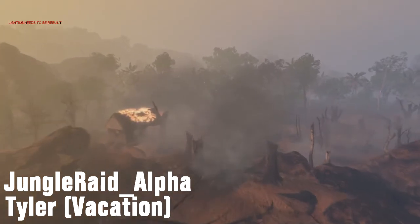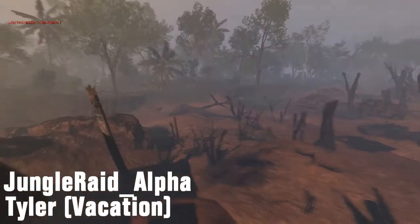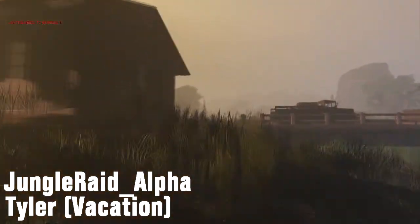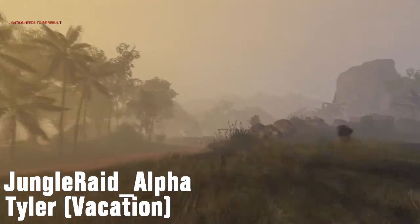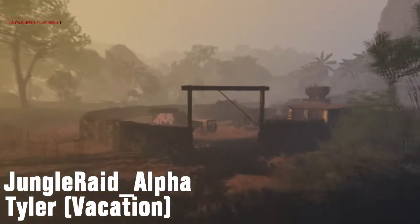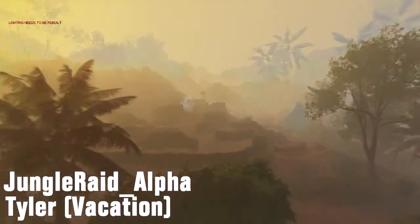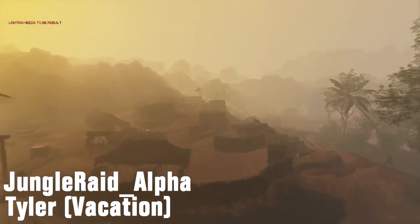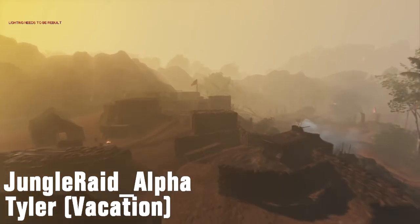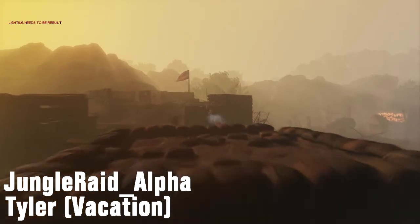Something unique about this map is that the U.S. is on defense. The Americans spawn slightly outside one of their FOBs and can usually get there before the Vietnamese. As far as objectives go, this map is very similar to Hill 937 where you have two spawn points and each spawn point has its own set of objectives in front of it. Unlike Hill 937 where they culminate into one objective, this map has each side with its own final objective, so both sides need to succeed to win.